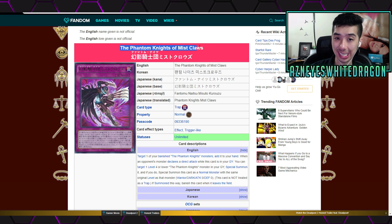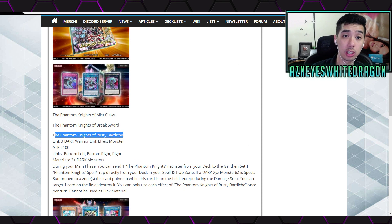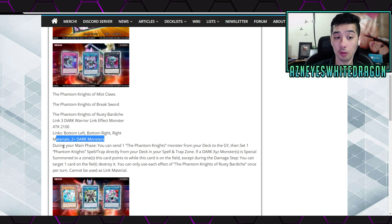First off, the Phantom Knights of Mist Clause is technically not new, but it is new for the TCG. Then there is a new link monster — the Phantom Knights of Rusty Barshay — a Link 3 with 2100 attack. Its link zones are bottom left, bottom right, and right. It's a dark monster requiring 2 or more dark monsters to summon. During your main phase you get to send a phantom knight monster from your deck to the graveyard, then set a phantom knight spell or trap directly from your deck. If a dark Xyz monster is summoned to a zone this card points to, you can target one card on the field and destroy it, except during the damage step. You can only use each effect of Phantom Knights of Rusty Barshay once per turn, and it cannot be used as link material.